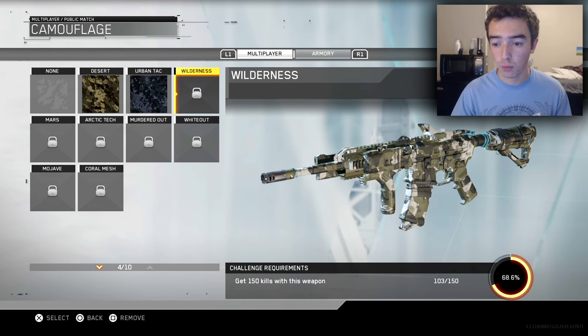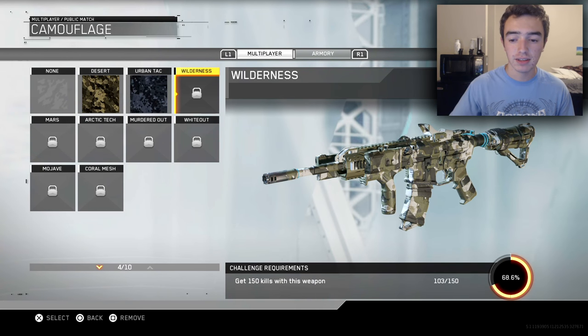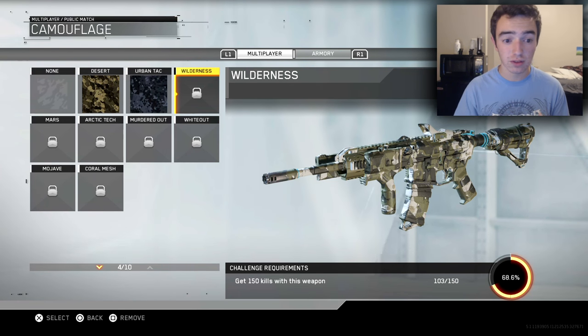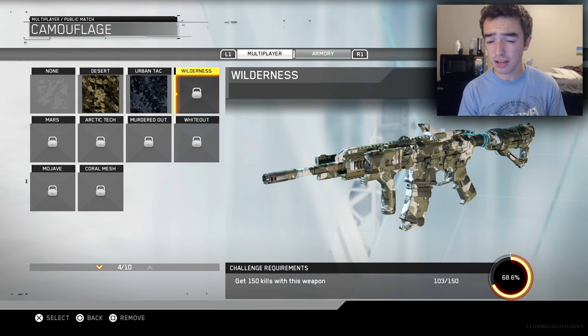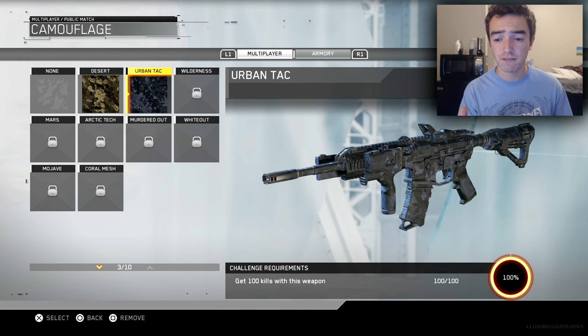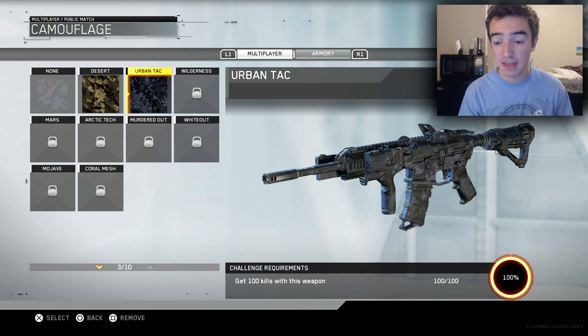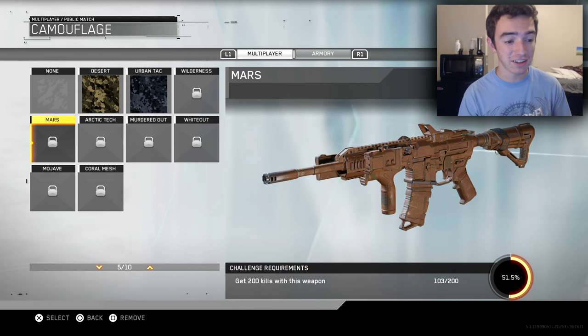The next camo is the wilderness camo. This is where the camos start to get a little bit more interesting. Obviously as we get more kills, the camos are going to get more elaborate because they want to reward you with cooler camos. This wilderness one honestly looks really cool. I'm not sure if it looks better than the Urban Tack camo because I'm a huge fan of these dark, rustic, manly-looking camos. The Urban Tack one honestly looks really great there on the NV4.